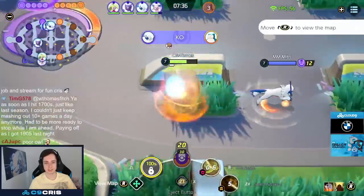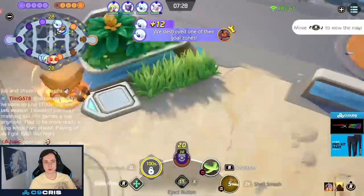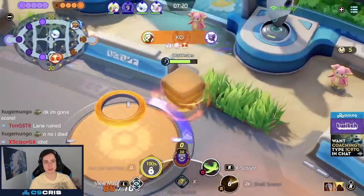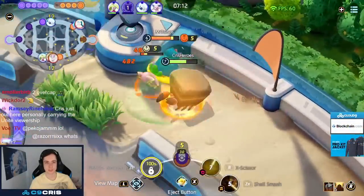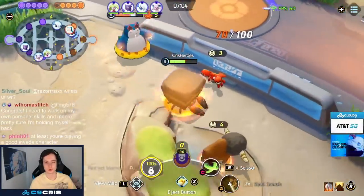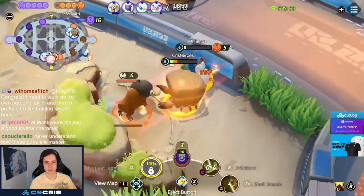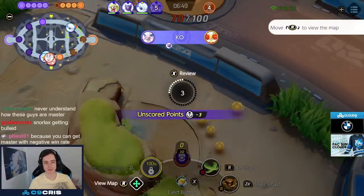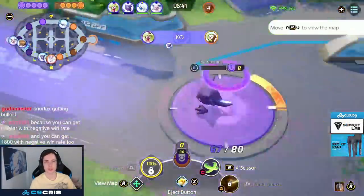Where does the insane damage come from later on? Crustle's passive — you can see the icon on the bottom right, currently showing five — the lower Crustle is on HP, the more defense he gets. That also means the lower he is on HP, the more Shell Smash damage he has later on. My team breaks the goal so I'm just going to invade now rather than rotating bot side, since those Audino are a lot of experience. I'm being annoying, scoring another stack, getting close to level 9. The Regice is up as well. I actually died to his auto attacks — I used my Shell Smash which made me squishy. Have to be careful with Shell Smashes.